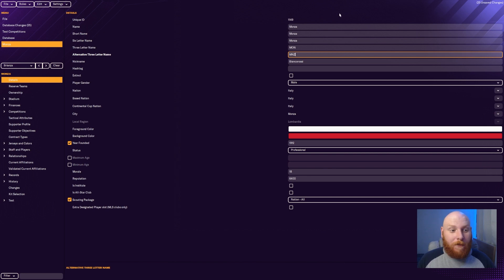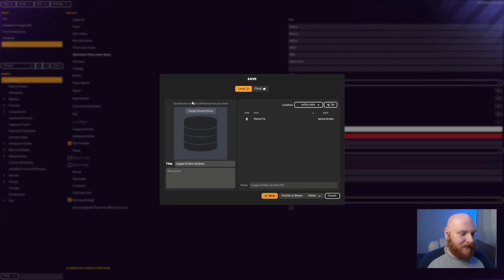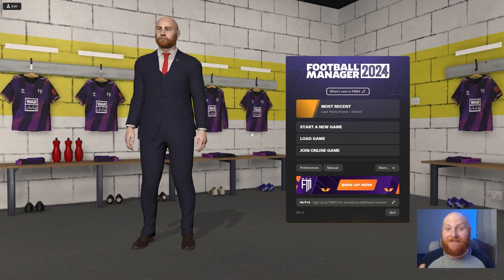Once you've done everything — changing team names, competition names, player names — go to File in the corner and select 'Save Edit Data As'. Save it as whatever you want; I've saved mine as 'Name Fix'. It's saved in both cloud and local files. Worth noting: I saved to cloud first and it didn't appear in my game, so I'd recommend saving to the local file.